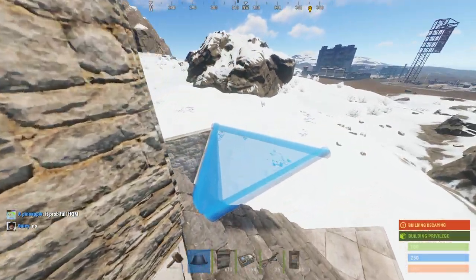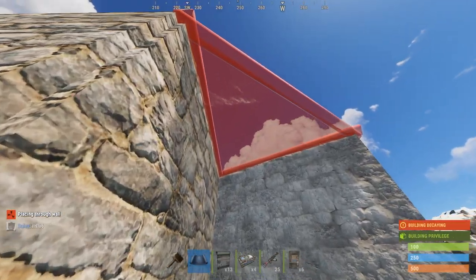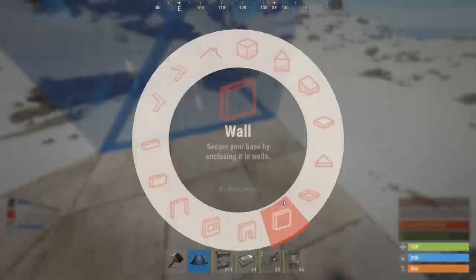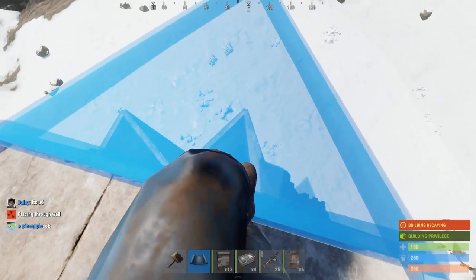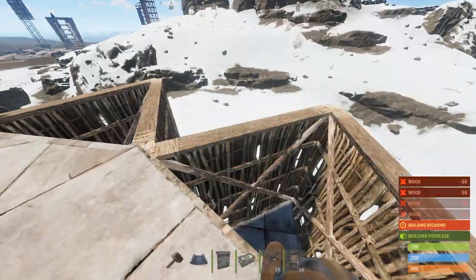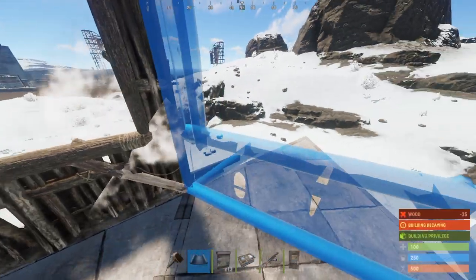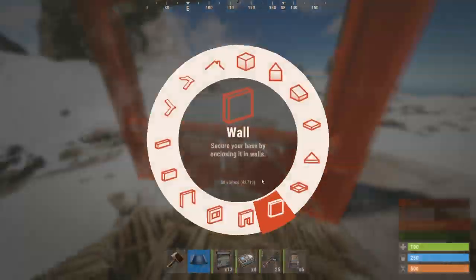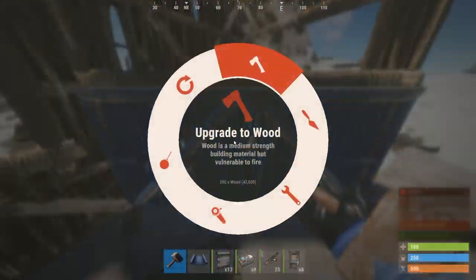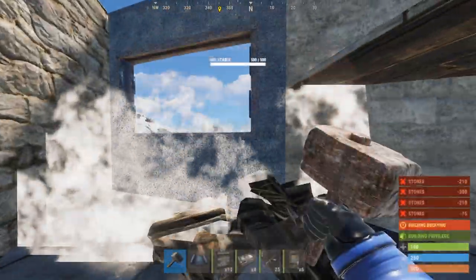Next, place triangle floors on top of all the honeycomb, then place two more walls. Do the same thing for all of the other pieces of honeycomb that are triangles. Now we can start on the shooting floor. Place a window that's closest to the jump up, then a window on the outer honeycomb, a wall, a half wall, then a triangle on top of that. Demolish the half wall and now we have our jump up to our actual shooting floor. Upgrade all this part to stone.